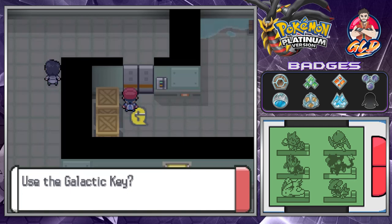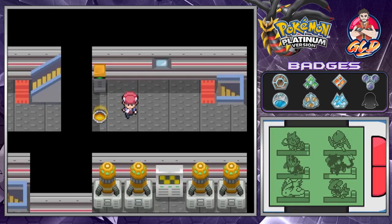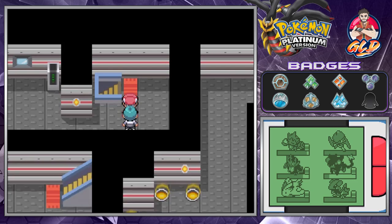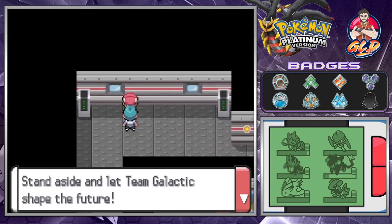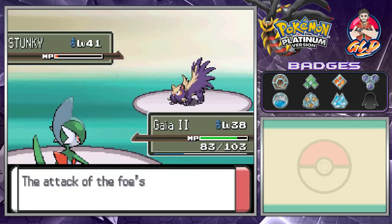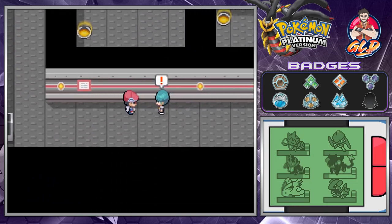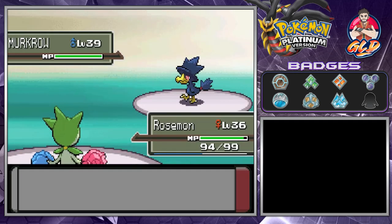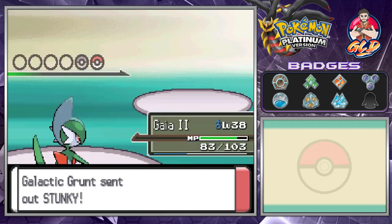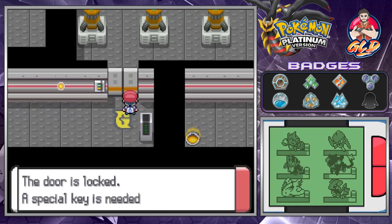Finding the Galactic Key was pretty easy. We head back using it as a shortcut. The grunt still doesn't know where the key is, but it's in our possession now. We battle more trainers including a Stunky - Brick Break for the win, then another trainer with a Dragon Claw.